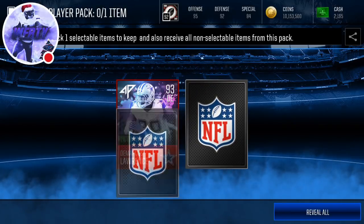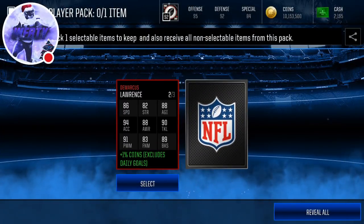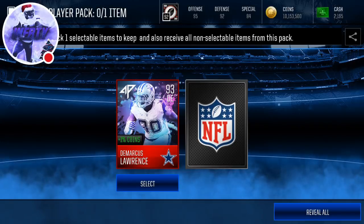Our first one is going to be 93 Demarcus Lawrence — that is not what we want. 86 Speed, 94 Acceleration, 91 Power Moves, 89 Block Shed. Still a really good card, but doesn't go for a lot of coins.